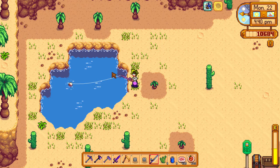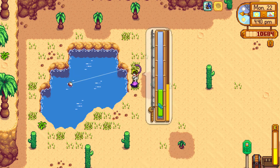Do you want a scorpion carp? Make sure you have good enough fishing skill, and then you go to Calico Desert. Scorpion carp can be found in the little pool of water over there, but it is a rare fish, so you have to try to catch it again and again.